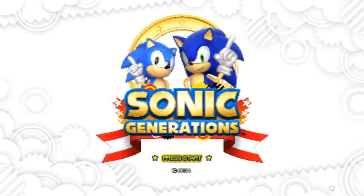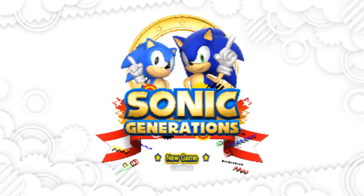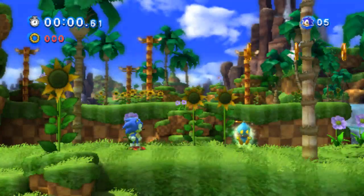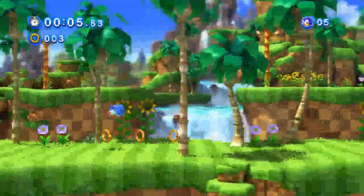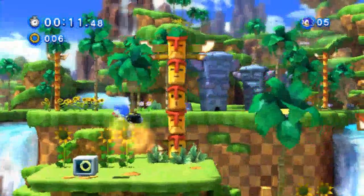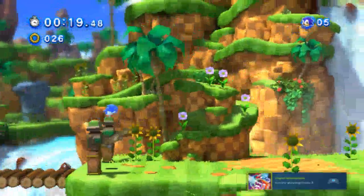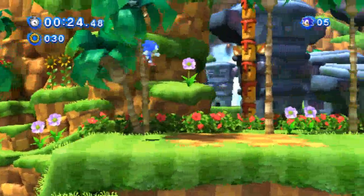Hey guys, Rokko here, and today we're playing Sonic Generations. We're gonna start things off with Green Hill Zone. This is technically the fourth ever 3D depiction of the Green Hill Zone. The first one was Sonic Jam — Sonic Jam was actually the first game to depict a 3D Green Hill Zone, which was basically the hub world of that game.